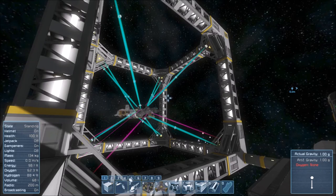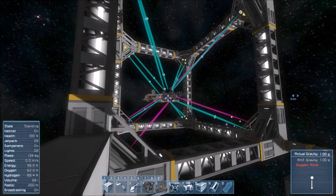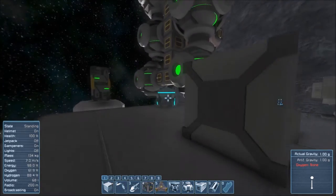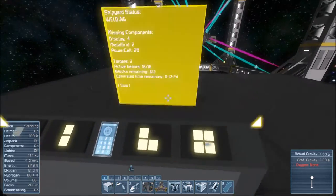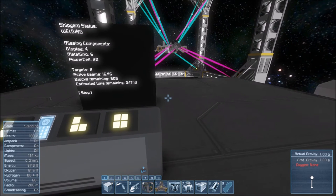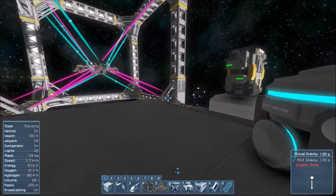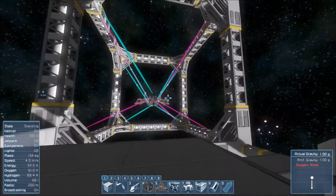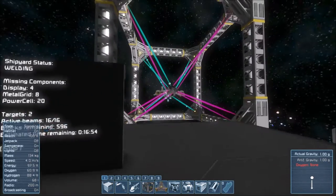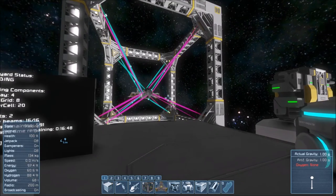You'll see different colors here: blue means it's currently welding, and purple means it doesn't have the components needed to weld that part. It usually comes up on the screen showing which blocks are needed. For example, I'm missing display metal grids and power cells — it tells me right here. That means I need to go and add those parts to the storage compartment for it to finish off the ship, and it will keep updating as you need different parts.